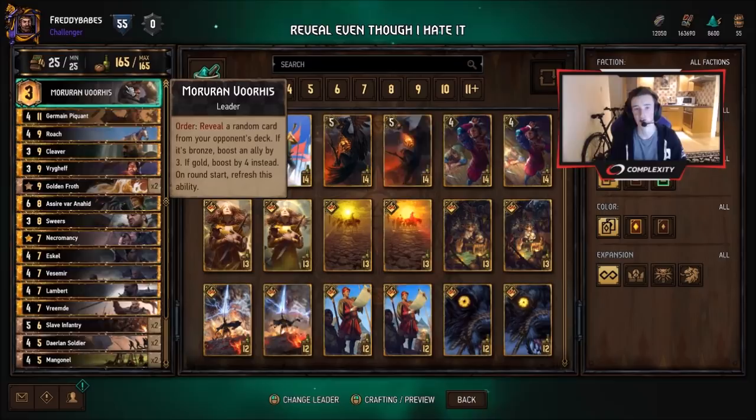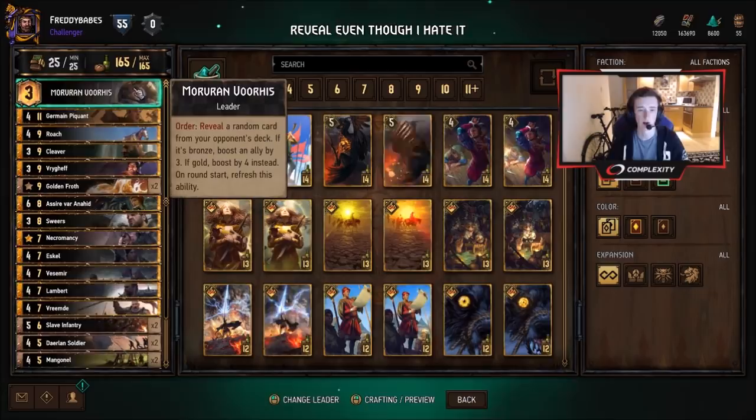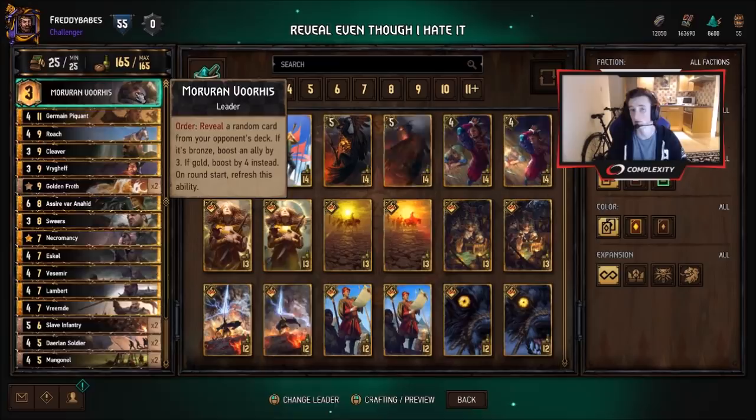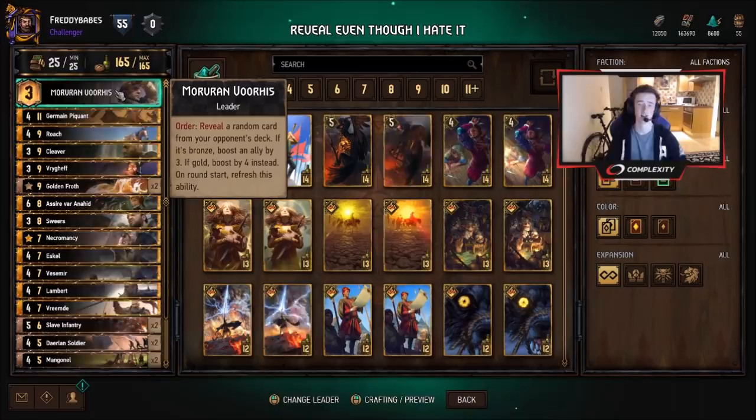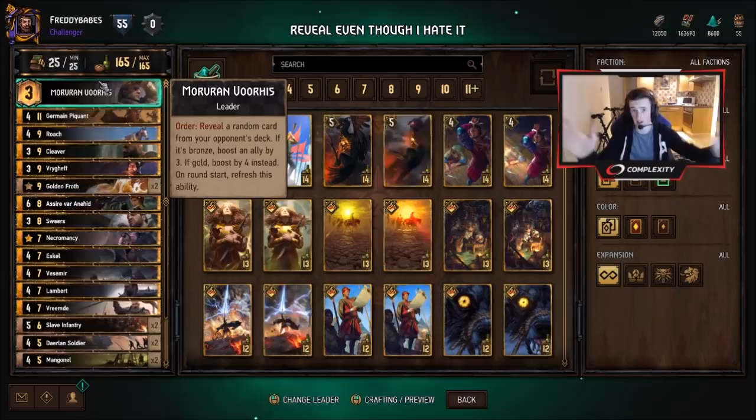So, the cards: we have Morvran — he's really good, he synergizes nicely with reveal cards such as Mangonel, which damages units, and Swears, which gets more powerful the more reveals you play. He can be really strong later in the game. Morvran is obviously better in three rounds — you can use his ability multiple times, maybe worth 12 points, which I think is one of the highest amounts you can get from a leader, excluding death wish synergy, consume with Arrakis Queen, or things like Harold.